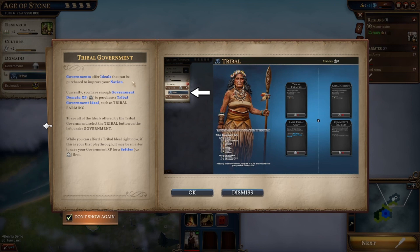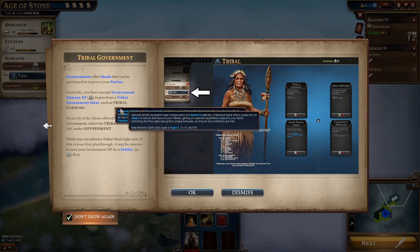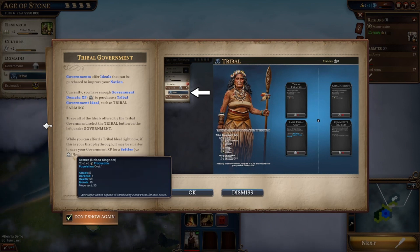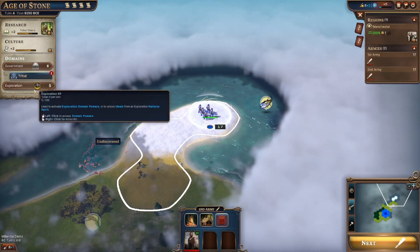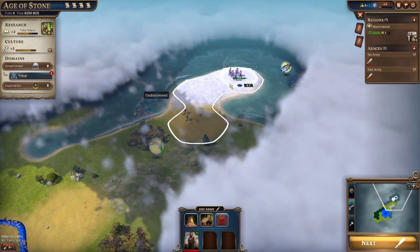Governments are ideals that can be purchased to improve your nation. Don't they just steal taxes and pretend to do a job they never do. Currently you have enough government domain XP to purchase tribal government ideas such as tribal farming. To see all the ideas offered by the tribal government, select the tribal button on the left under government. While you can afford a tribal idea right now, if this is your first playthrough it may be smarter to save your government XP for a settler - 30 government points. So I can get a new settler if I save up. I've got 6, I need 30. I've nearly got my little elders going.